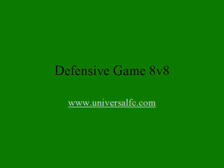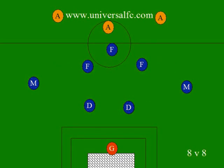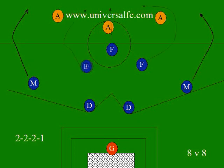In this lesson we're going to talk about defensive game on an 8 vs. 8 game. Usually what we would do is a 2-2-2-1, which means we have two defenders, two midfielders, and three forwards. The midfielders will do the thing on the sides, the defenders will have to cover wide angles, and the forwards will have to attack either through the center or on the sides.